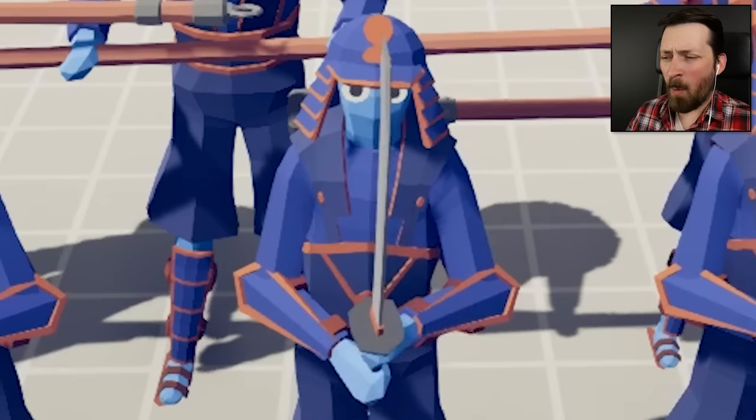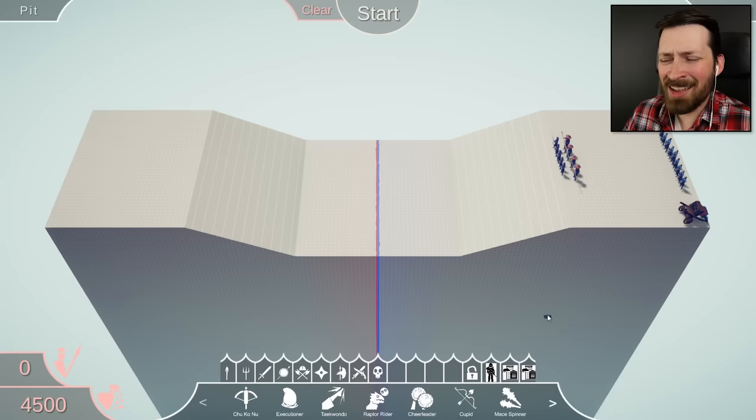Why does that samurai look like he needs to take a piss? Can we use that to our advantage? If you think about it, everybody knows pee is stored in the balls. So if he has a whole lot of pee, then he probably has a whole lot of balls — which means the cupid would be super effective against him. How's that for an awesome segue?